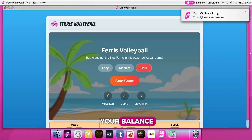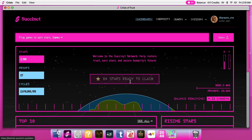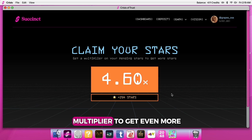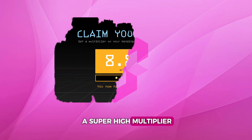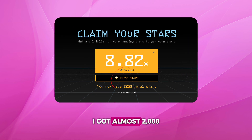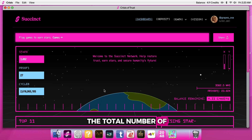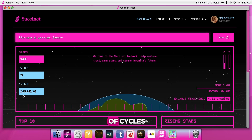Once you've spent all your balance, head back to your dashboard — you'll see how many stars you earned. Click Claim Stars and hope for a good multiplier to get even more. One time I got a super high multiplier and instead of getting 200 stars, I got almost 2000 — a huge boost to your leaderboard position. On your dashboard you can also see the total stars, the number of generated proofs, and the number of cycles.